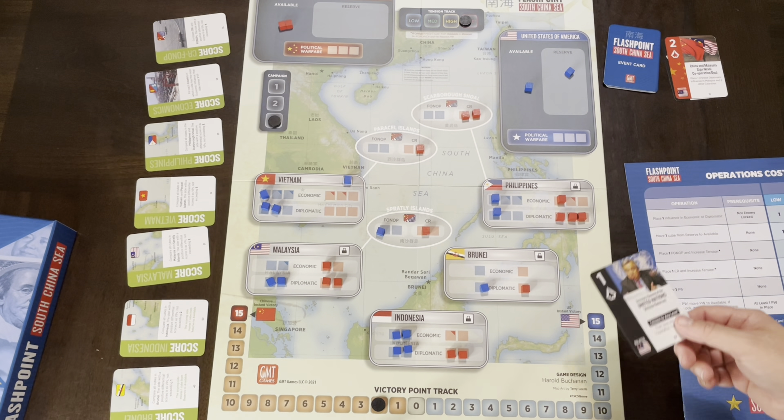The fourth thing you can play a card for is scoring. Each card has a little scoring indication in the lower left corner — it could be economics, fops, a region, or a country. When you play it for score, you score that country or category. For example, if I'm the US player and I play a card for Indonesia's score value, we'd score Indonesia — I have four cubes, China has two, so I score two victory points and move up on the track, then flip the card over. Each scoring card can only be scored once per campaign, and then at the end of the game you go through them in order for one final scoring.